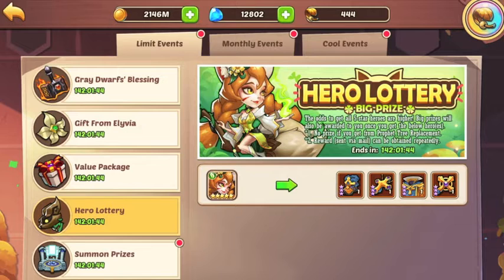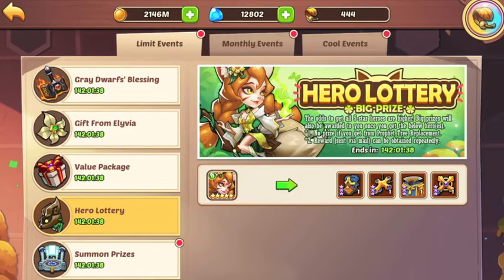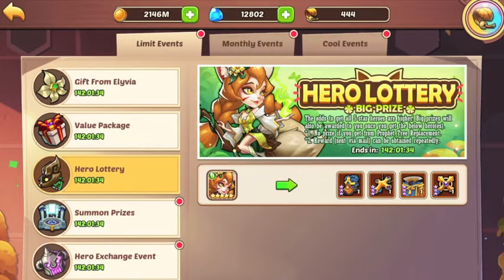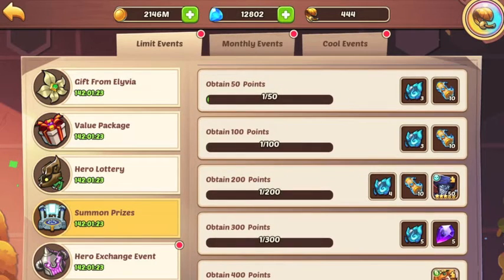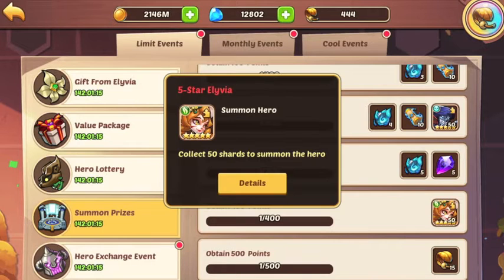Moving on, the Hero Lottery basically means if you pull this in any way, you'll get some gear. So if you're using scrolls, it's free stuff — you might as well pull her out of the bag. The reward's pretty standard. It's kind of a lame week. We got Blood Blade up there, everything else looks normal. I don't know if the orbs are always that amount — comes out to $15, so yeah, that sounds about right.